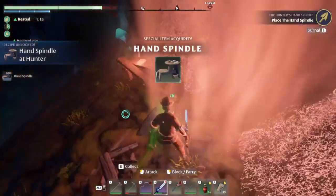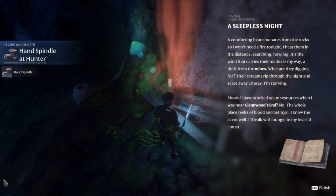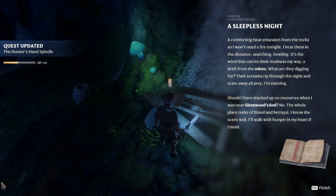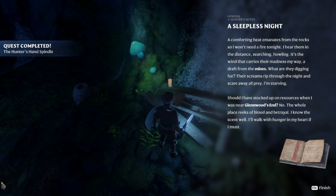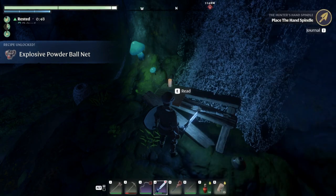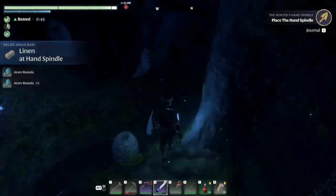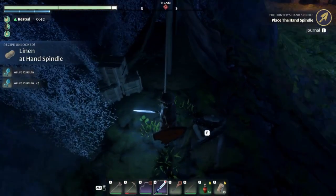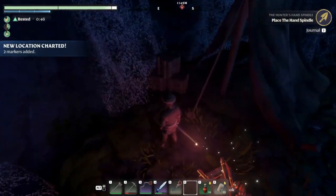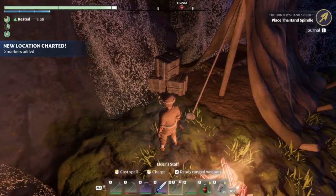We got the Hand Spindle! We can make linen. Reading the lore: 'A sleepless night — a comforting heat emanates from the rocks so I won't need a fire tonight. I hear them in the distance, searching, howling... a draft from the mines. What are they digging for?' We also got explosive powder, ball nuts, and linen at the hand spindle.